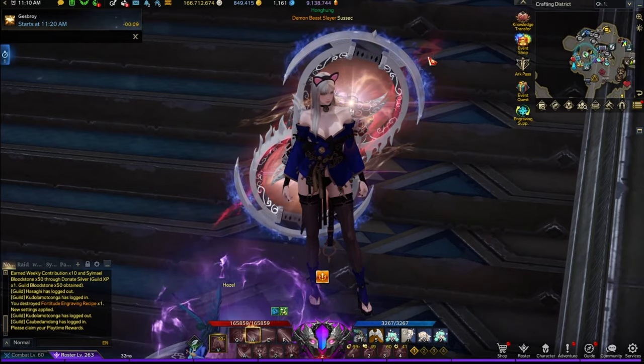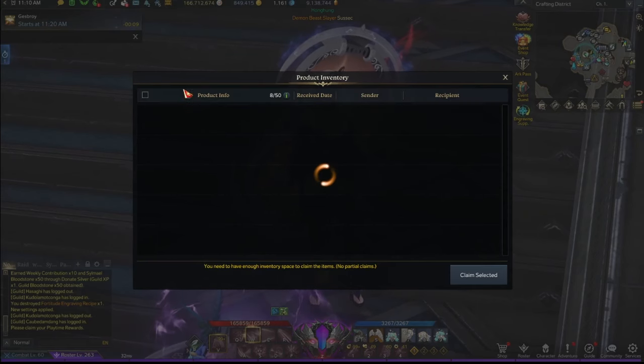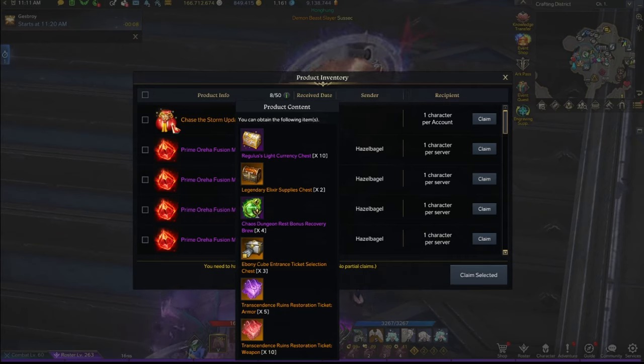One thing I didn't mention in the previous patch notes review video was the Twitter post. They gave us an update gift with silver, a legendary elixir supply chest — which is amazing, you get elixirs more comfortably using only silver and not gold — chaos dungeon brew and cubes, which you also want to save for tier 4. On top of that, we got 10x weapon restoration tickets for Behemoth and 5x transcendence armor tickets. Really, really good start off the bat.